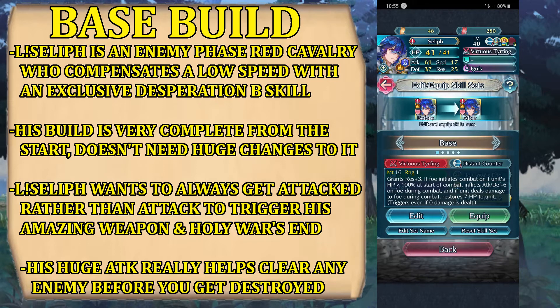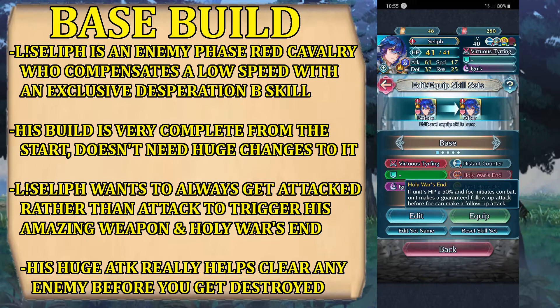That's why I don't believe in a player phase build for Seliph, but I could go for it. I will try to give you my idea of a player phase build later, but I didn't really have any tools to make it worthwhile. For special, we have Ignis — makes sense because of his defense — but I prefer a healing special like Noontime or Sol, depending on the cooldown you prefer. Distant Counter is a premium ability, maybe better than Distant Foil since you have such high defense that mages and dagger units won't do much to you. Then we have Holy War Send — essentially Desperation 3 under a new name: if unit HP is higher than 50% and the foe initiates combat, the unit makes a guaranteed follow-up attack before the foe can make a follow-up. With 17 speed, Seliph needs some way to deal damage in enemy phase, and that is what Holy War Send is for — when the enemy attacks, Seliph attacks back twice, and most of the time the enemy will die.